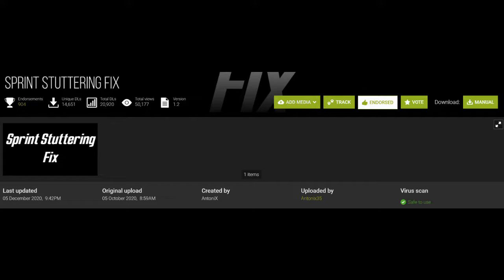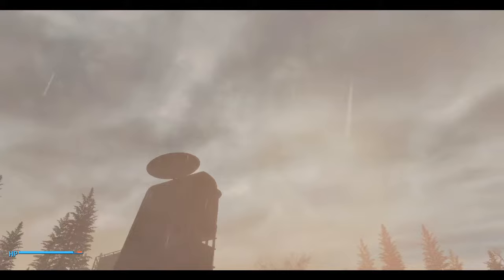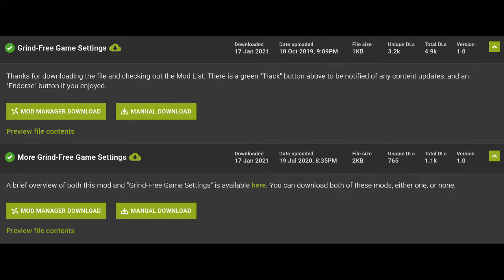Next we have Sprint Stuttering Fix, which is another fix I like to use. There are many mods that fix issues with sprinting and most of them do the same but with slightly different methods. What this does is remove the 500 speed limit from the game's memory. Without doing this, it leads to unpleasant stuttering when sprinting on uneven surfaces. The reason I opt for this mod is because it seems the most modular, plays well with the bullet time mod that I like to use, and is only dependent on the Fallout script extender, making an ESP plugin unnecessary.